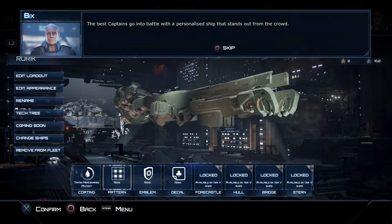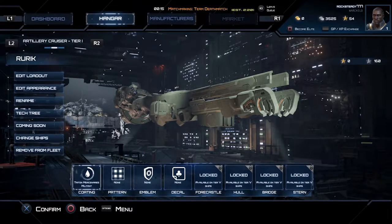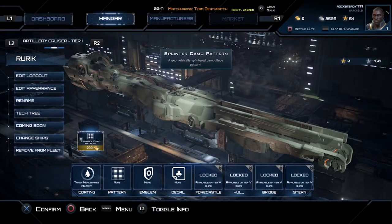What I found surprising was that not most, but all customizable options for your ship are purchased through the premium currency.